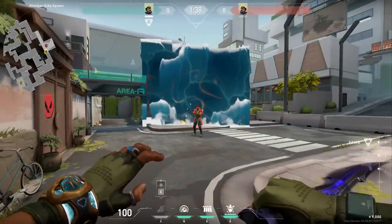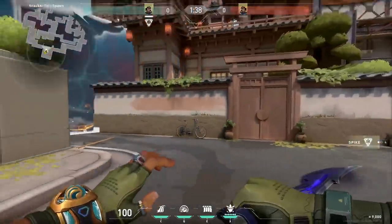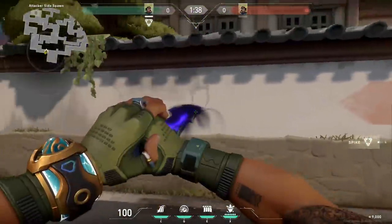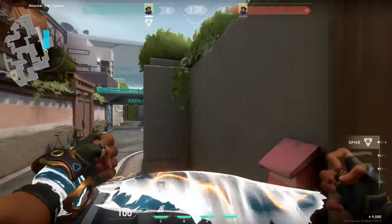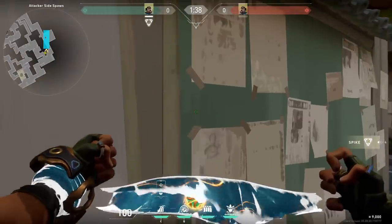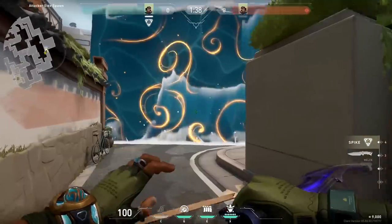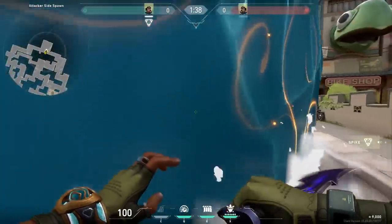His first ability, which is the C, sends out a water wall forward. If you repress C, you will stop that wall in its tracks. It's not that wide, but anyone who walks through it gets slowed momentarily. You can throw it out — it can go through walls, so anywhere on the map, look at the mini-map — that's the best way to understand indicators and range — and then repress C, it stops in its tracks.